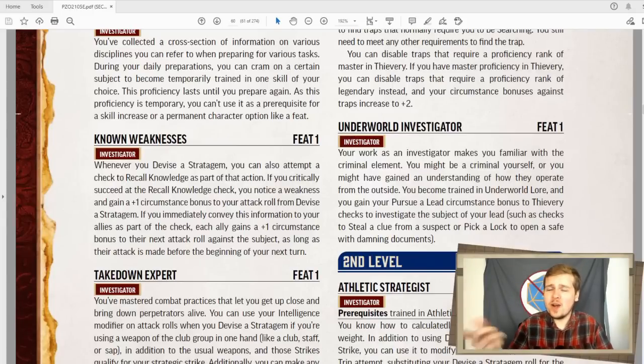Known weaknesses is fantastic. Whenever you devise a stratagem, which you're pretty much doing every turn, you get to recall knowledge on the target as a free action, which will already get you some nice information. And if you critically succeed your recall knowledge check, you and all of your allies get plus one to their attack rolls for the next round. Now, this only applies to their next attack roll. But if you're in a four-man party, that's four plus ones to attack rolls. It's really good, granted, only on a critical success.